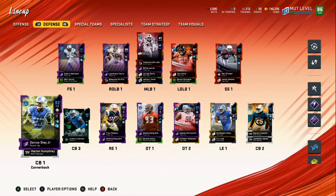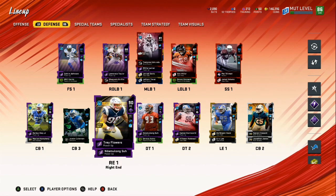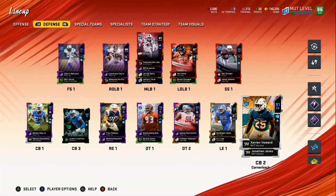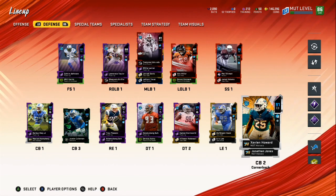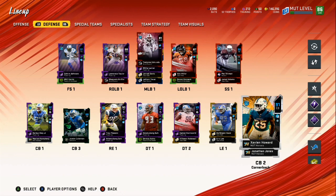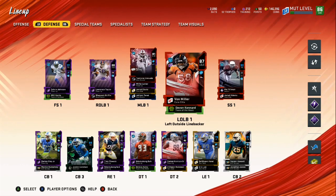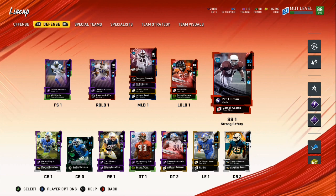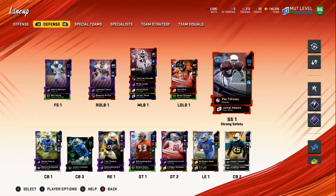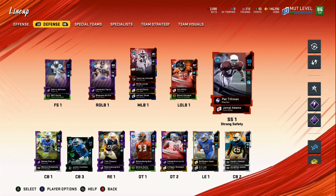On defense we got Kelvin Johnson boosted to a 91, Darius Slay, Justin Coleman as the new veteran in the slot, Trey Flowers, Ndamukong Suh, Damon Harrison, Deshaun Hand, and other team players to fill gaps. In 3-4 we got Lawrence Taylor, Von Miller, and Pat Tillman moved down to cornerback. I usually drop either Xavier Howard or Darius Slay up top for speed.